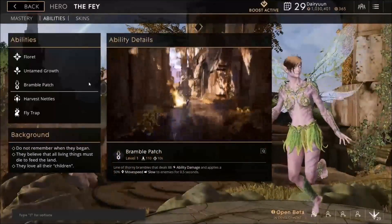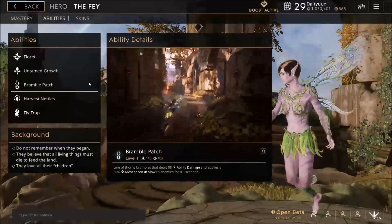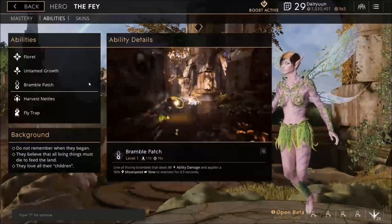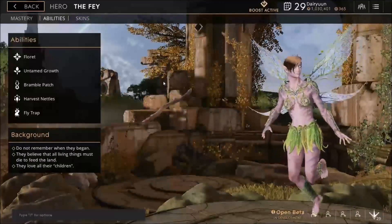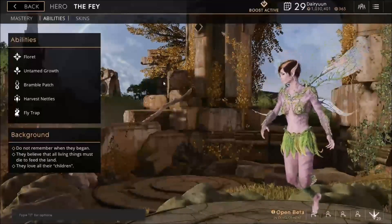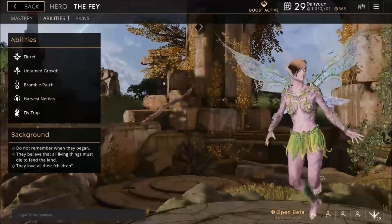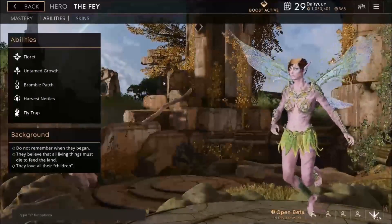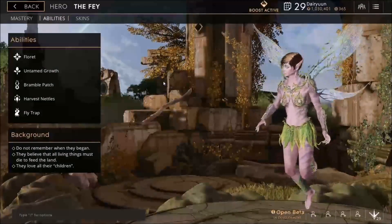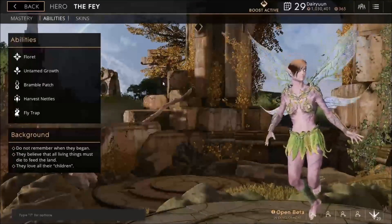Bramble Patch is a line AoE. It applies a 50% movement speed slow to enemies for half a second. What that doesn't tell you is that as long as you stay in the Bramble Patch, you're taking damage and getting this slow. So you can actually lose a ton of health to Bramble Patch. It's going to be picked up at level 2 and maxed first, because Bramble Patch is really dangerous.